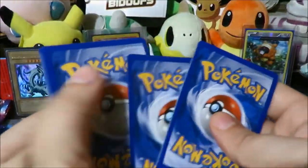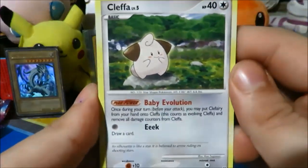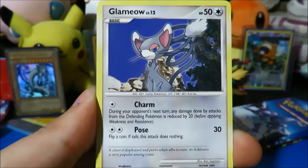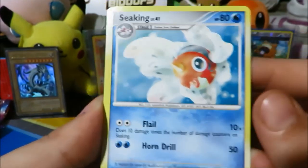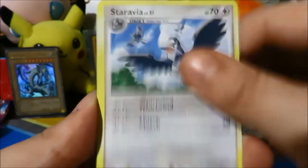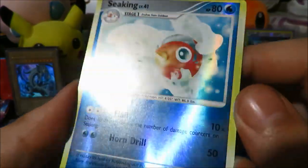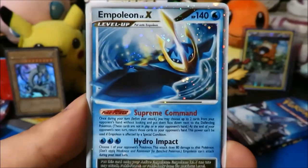All right, all right, all right — we see a Lightning energy. Still looking for those Level X's, hoping that maybe Torterra, Empoleon, or Infernape make an appearance. We've got a Lightning energy, Turtwig, Starly, Combee, Bidoof, a Cherim, Energy Switch — reverse is a Combee, very very cool — and the rare is a Metagross, regular rare.